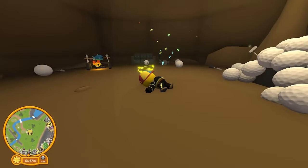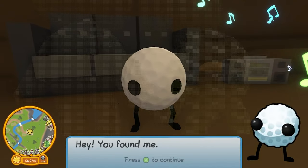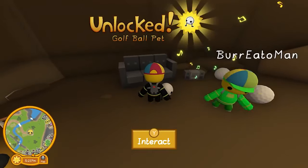Alright, whatever. Now you want to head down this hole, and you want to talk to the guy. "Hey, you found me. I like it down here, no one hits me with a club." And then there you go, you get him.